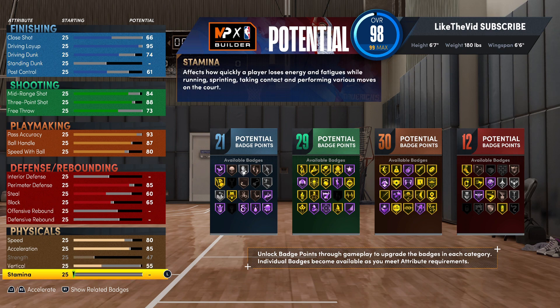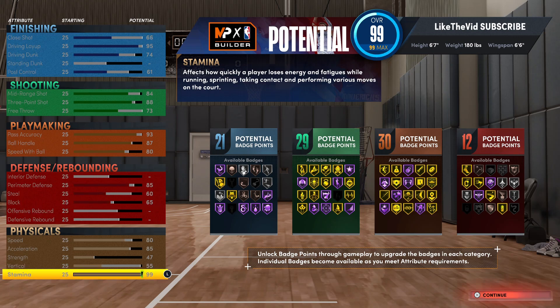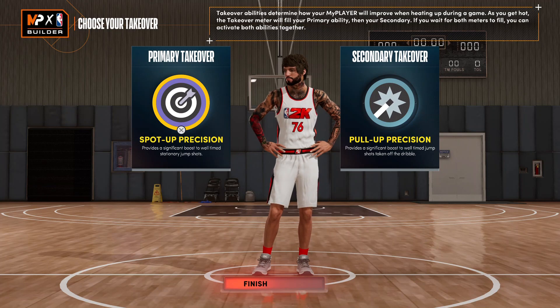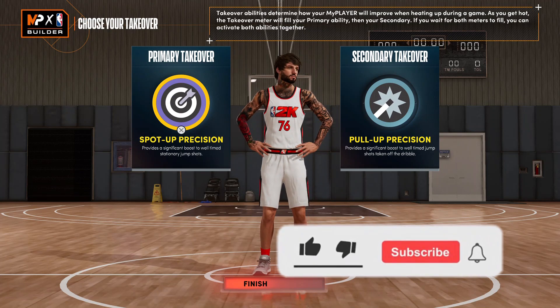Y'all saw in that last game when he put the team on his back and dropped all those points — he was playing a little bit of defense. We want a 60 for the steal, a 65 for the block, speed 80, acceleration 85, and a little bit of strength. We're going to put that vert up to at least 40 to make sure we can unlock Luka's dunk package. And then a 99 for the stamina, which leaves you with a badge count of 21, 29, 30, and 12. We can go ahead and finish up this build.